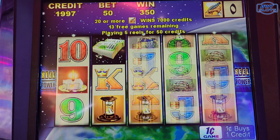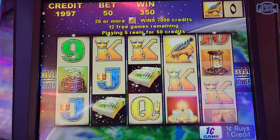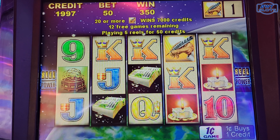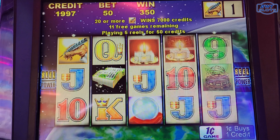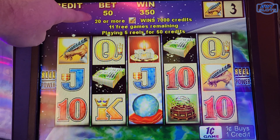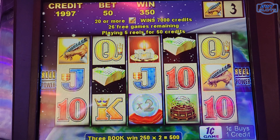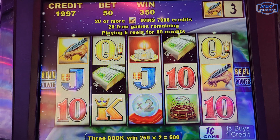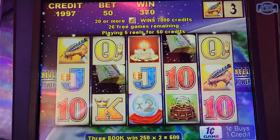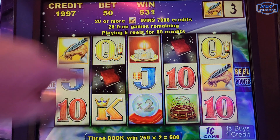So you want to collect those feather pens — I think that's what those are. I picked 20 spins, I think it was 20 if I looked right. Oh, I got a re-trigger! Well, that helps. Now I'm up to 26 free games, so now we got a good chance. We need to collect 20 of the feathers to get $70 credit.